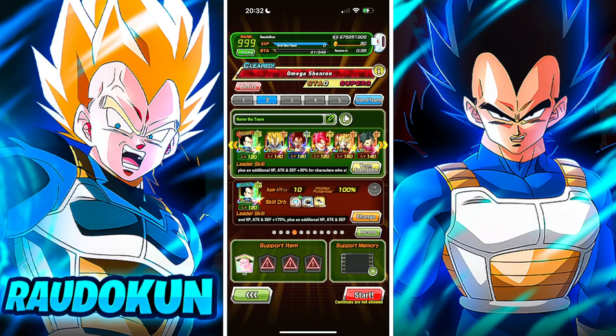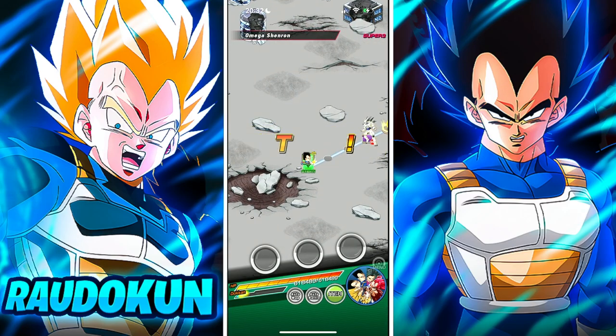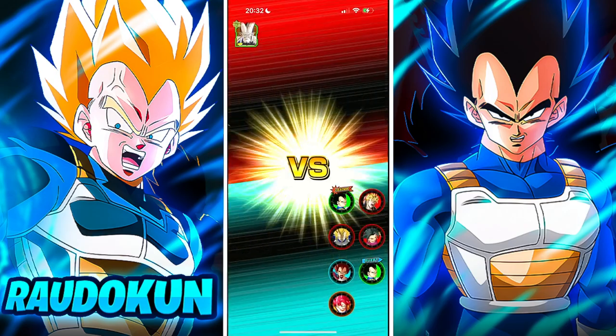Hello everybody, RedoKing here, welcome back to another video on Dragon Ball Z Dokkan Battle. Before I lose my sanity anymore, let me just go ahead and start off by saying — screw the fight with Yushin Samosu. Anyways, let's go ahead and test out Super Vegeta up against the Shadow Dragon himself, Omega Shenron.